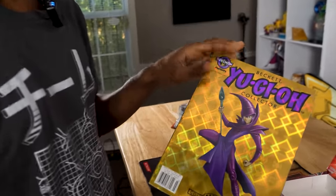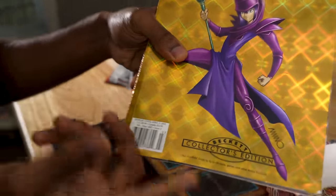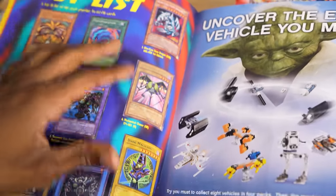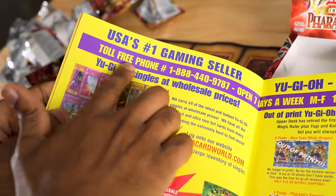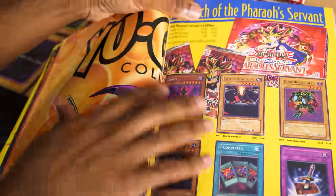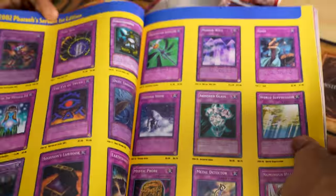Before I show my packs, I dug out this Beckett Yu-Gi-Oh Collector magazine. These were unofficial Yu-Gi-Oh magazines published in the early 2000s. Each one corresponded with a new Yu-Gi-Oh set, and this one covers the release of Pharaoh's Servant. They had a hot list of cool cards at the time, a toll-free number to buy Yu-Gi-Oh singles, a Power of Pharaoh's Servant combo section, and a full card list for the set — including Jinzo, which I'm hoping to pull.